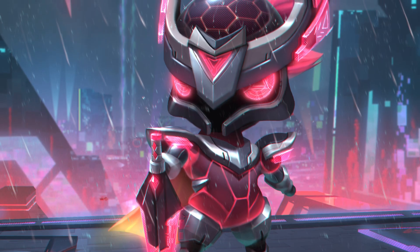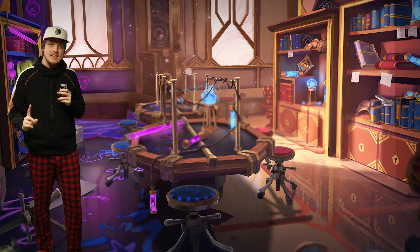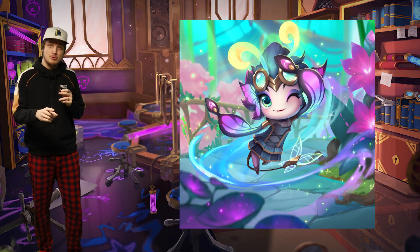Because every expansion there is a new battle pass, this time around we are also getting a new Little Legend with that. Last time it was Professor Shisa, and this time it is Socialite Nixie. As always, you'll be able to get the first two levels through the Battle Pass, and then you'll be able to buy the third level for Star Shards.